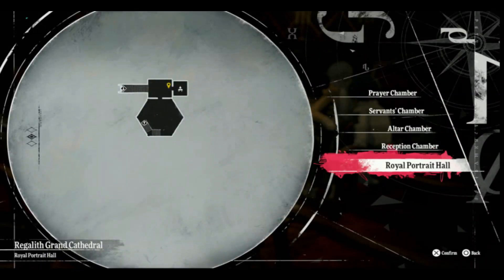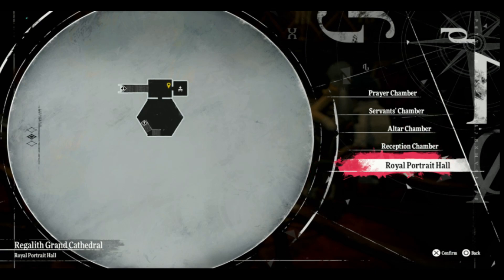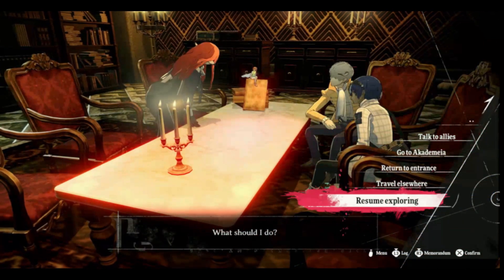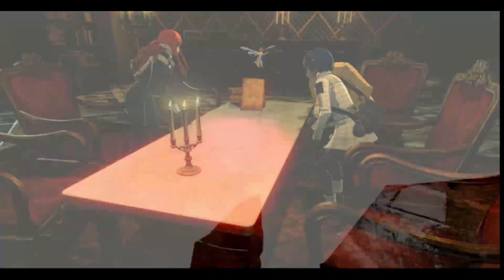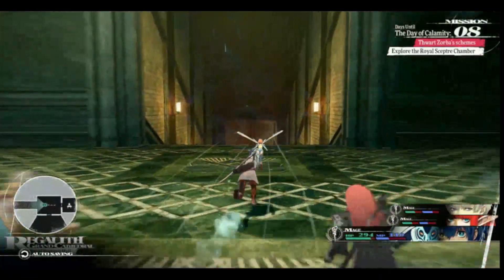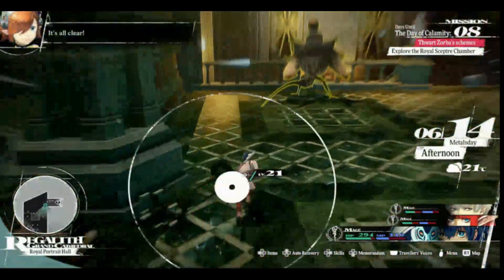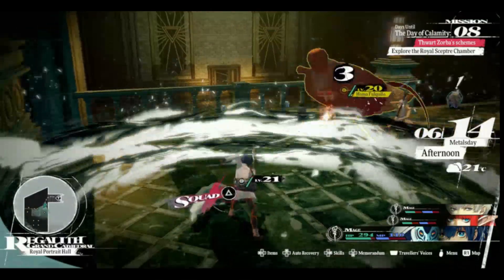Hello everyone! Accessibility Gamer here looking to show you a nice early grinding area that you can reach right after you pick up from where the demo left off. A good place to start this grind is from the Royal Portrait Hall safe zone. Exit the room and go down the hall where you came out of to knock down the bird enemy, preferably with a mage.